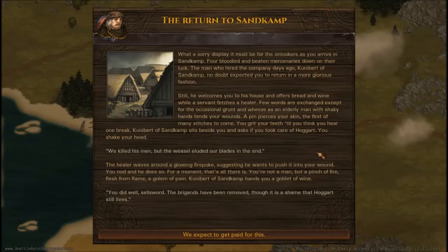A pain pierces your skin - the first of many stitches to come, you grit your teeth till you think you hear one break. Curnbert of Sandcamp asks if you took care of Hogarth. The healer weaves a glowing fire poker suggesting he wants to push it into your wound - you nod and he does so. Actually, unlike what most people believe, cauterizing a wound with fire is quite a bad thing to do - you're basically killing off skin which will rot. It's a doomed-if-you-do, doomed-if-you-don't situation.